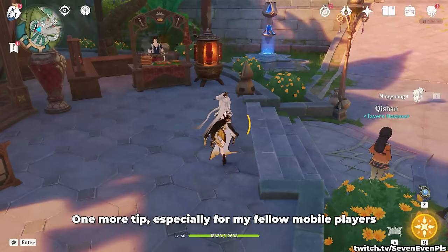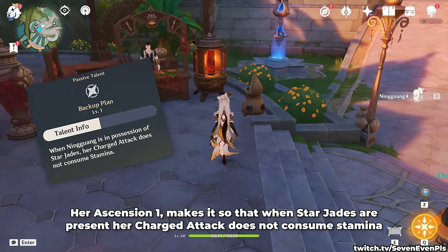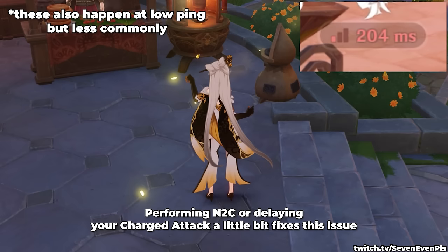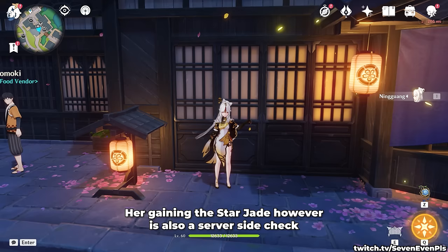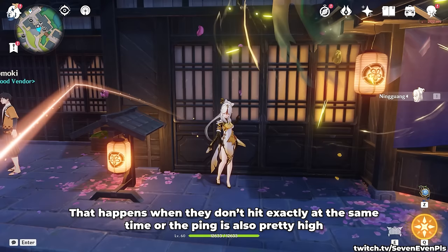One more tip, especially for mobile players: Ningguang is affected by ping issues. Her ascension 1 makes it so that when Star Jades are present, her charged attack does not consume stamina. But if the charged attack is performed too fast and ping is too high, it results in still using that big 50 stamina cost. Performing N2C or delaying your charged attack a little bit fixes this issue. Additionally, gaining the Star Jade is a server-side check which could lead to two Star Jades instead of one from a single normal attack if ping is high.